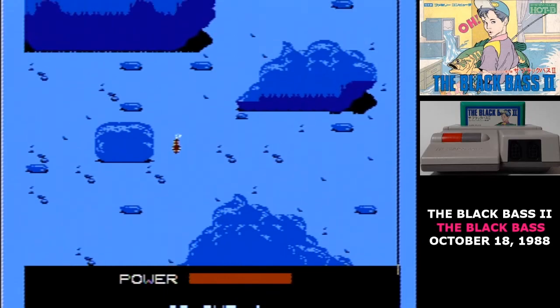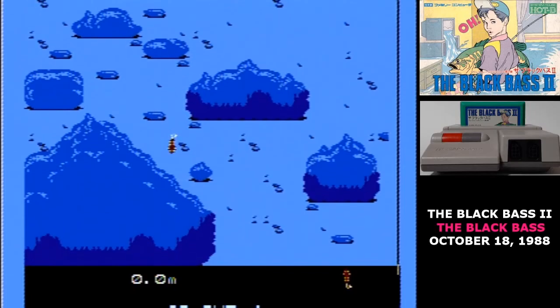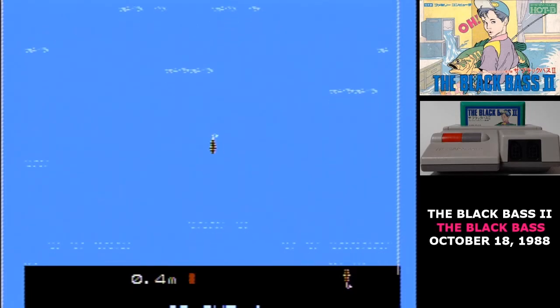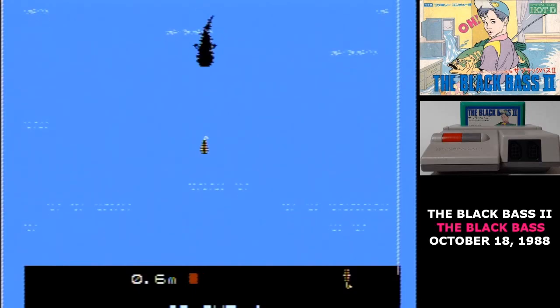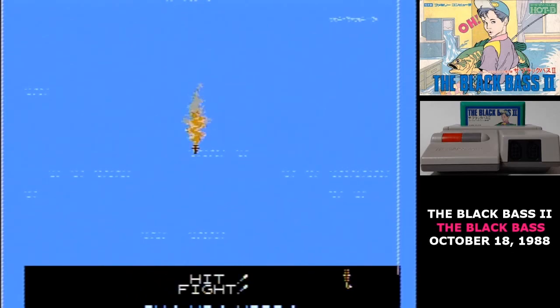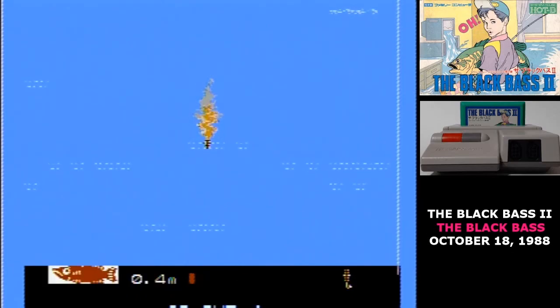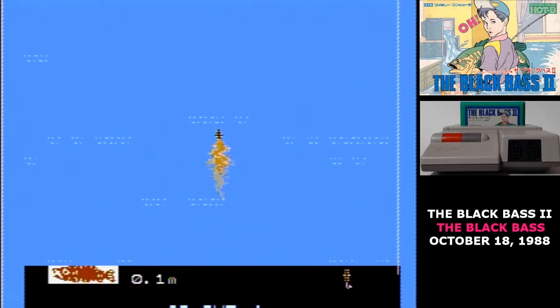Then you cast — you can pick the direction, hit A once to start and hit A again to throw it out. When your bait's in the water, you can hit left and right to steer it, and A to reel it in. You'll want to jiggle the lure a bit to get the fish's attention. Once a fish does bite, fighting with them can be a bit of a challenge. The large ones in particular are tough to wear out and fight hard enough to break your line easily.